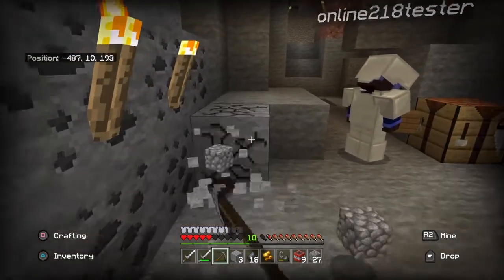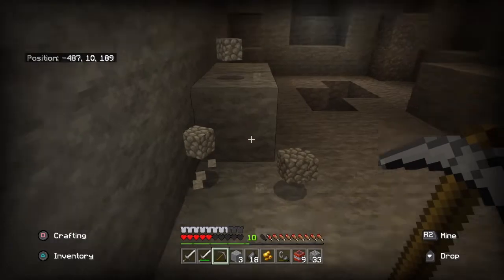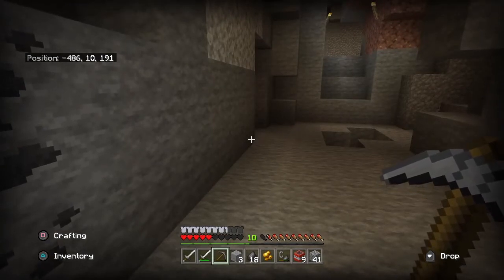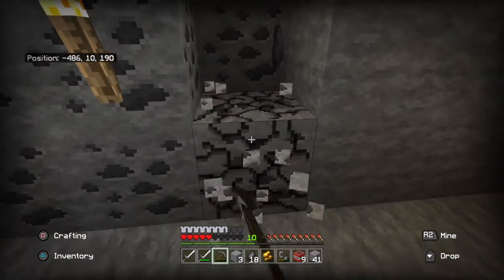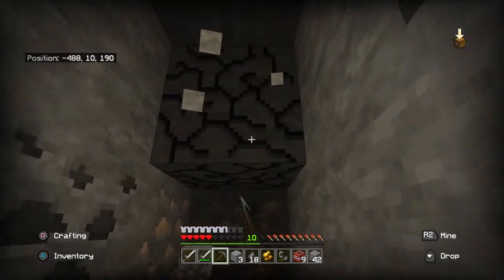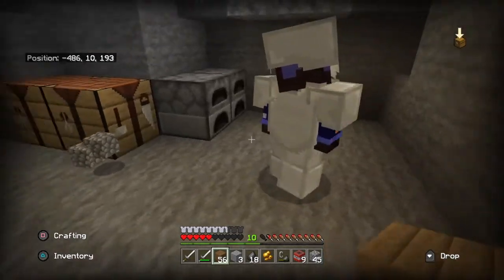Will you build two crafting tables and then some furnaces? And will you make iron pickaxes? I'm Damien, I don't have my iron. You didn't bring iron? Okay, I've got iron. Let's use coal for the furnace - we've got lots of coal down here too. This place is loaded with materials. I'm getting more iron as we speak. As long as you've got plenty of wood, we are good to go.